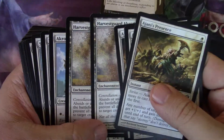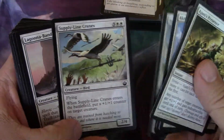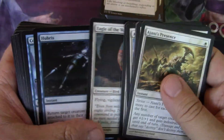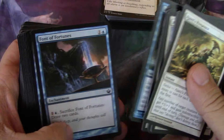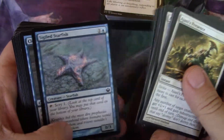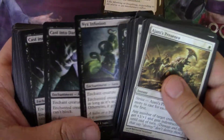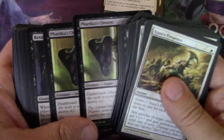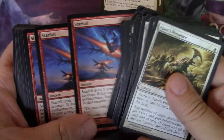So yeah, this is a six-pack selection — five six-pack selections, one each from a large set, and they are untouched. So if I cracked six packs of each one of these large sets, this is what I would have pulled out of something like a pre-release, for example.